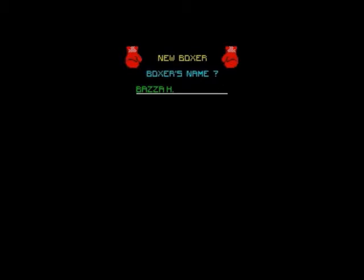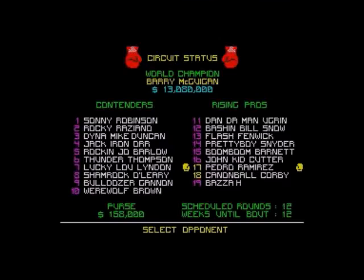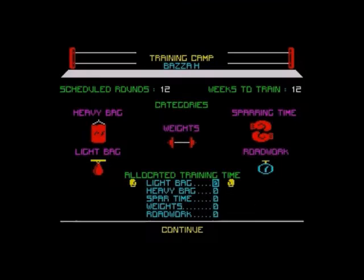So we are setting up a new boxer — it's his Bazza in Bazza McGregor's Boxing. You get to choose your boxing style, your race, your weight, your hair color and stuff like that. The trick is to work your way all the way through the contenders until you're top dog. I can't remember exactly how to do that, but there you go.